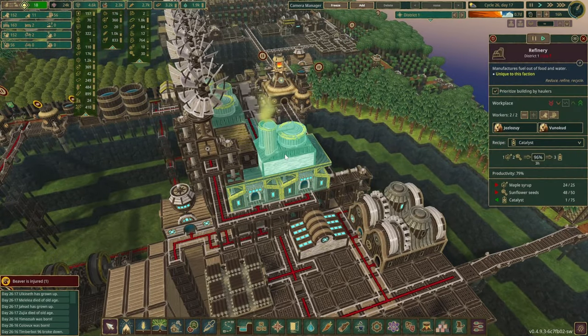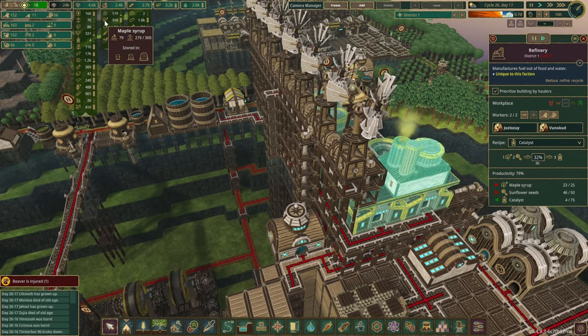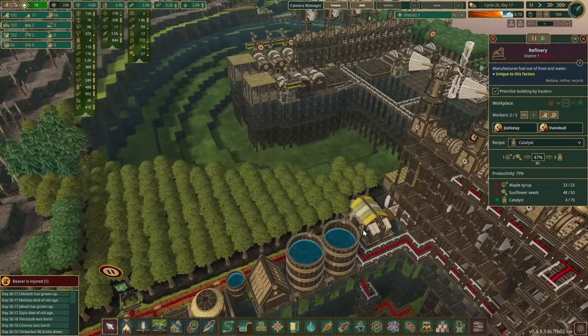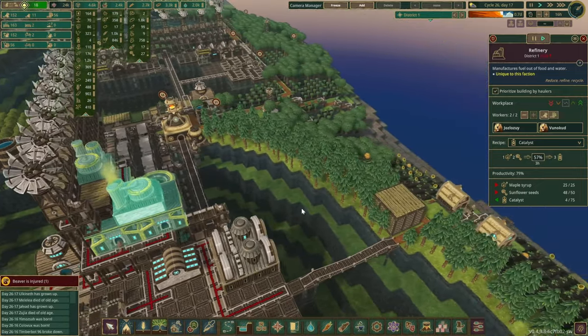We have a pretty healthy number of bots now. I wanted to make them even faster and better, so we're producing catalyst. For that we need maple syrup and sunflower seeds. Maple syrup we had quite a lot - a healthy amount - whereas sunflower seeds we never quite had enough because all the beavers want to eat them in their free time as well.